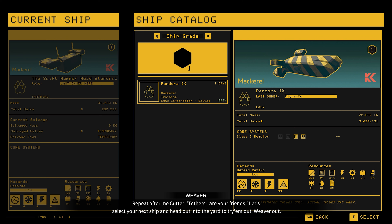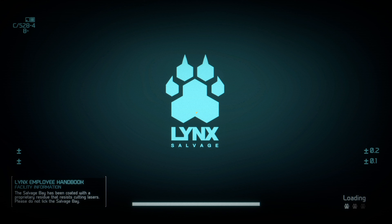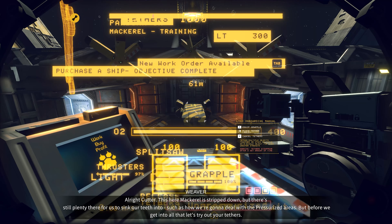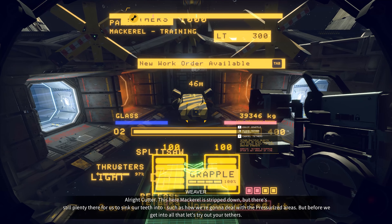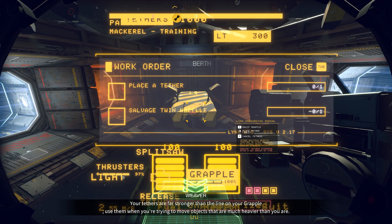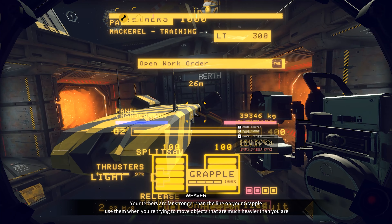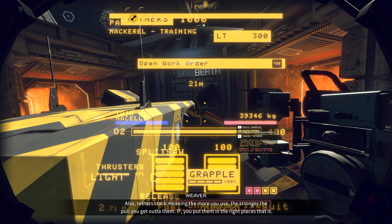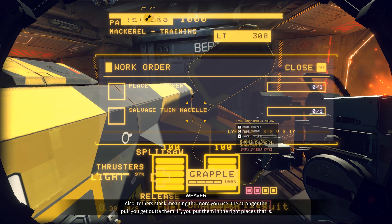Cue the catalog. Let's see — that's probably not terrible. You haven't noticed there has been a slight adjustment to the resolution. The ship is stripped down, but there's still plenty for us to sink our teeth into, such as how we're going to deal with the pressurized areas. But before we get into all that, let's try out your tethers. Your tethers are far stronger than the line on your grapple. Use them when you're trying to move objects that are much heavier than you are. Also, tethers stack — meaning the more you use, the stronger the pull you get out of them, if you put them in the right place.